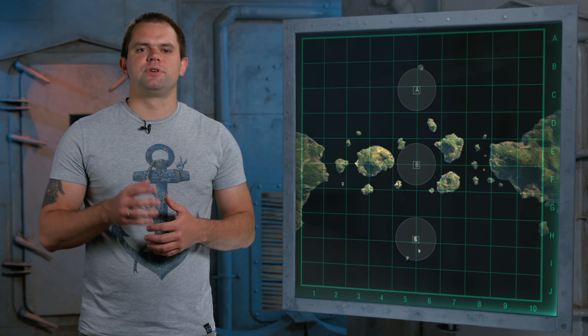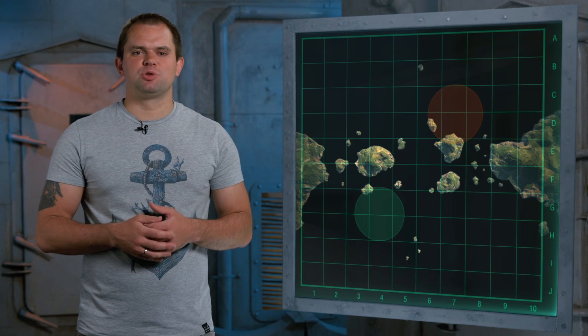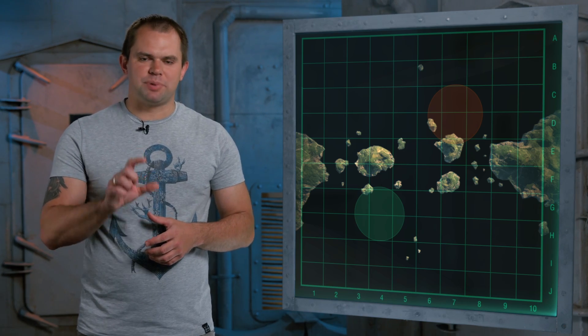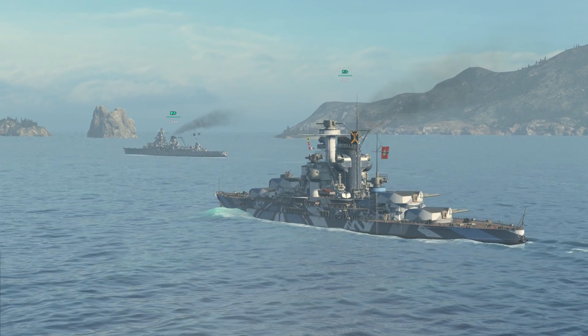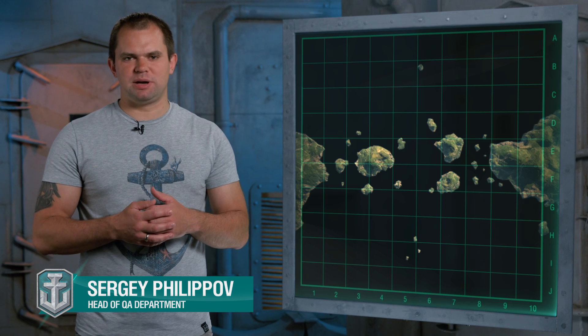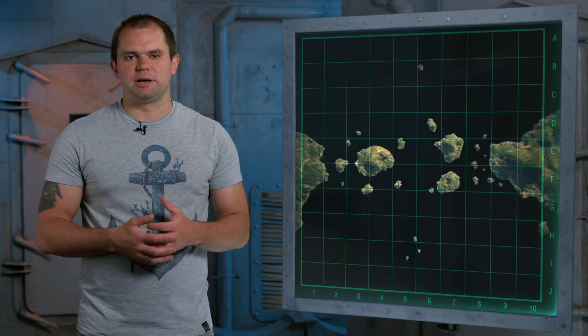That was an overview of standard battle tactics in the domination mode on this map. In the standard battle mode with two bases, these tactics can be changed if you need to protect your base. It's noteworthy that this map requires very close cooperation with your team — but then, so does any other map.